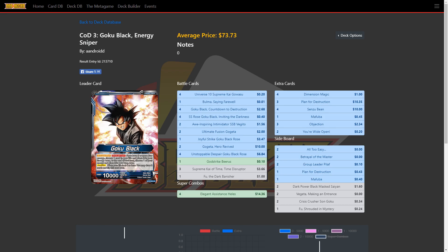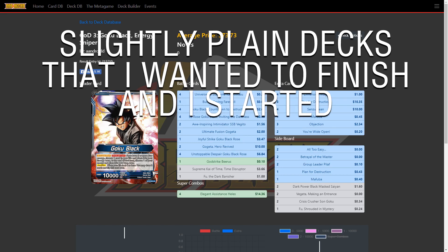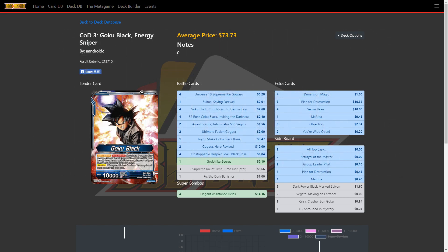We're back into another Dragon Ball Super card game video. This is the third of the slightly plain decks that I wanted to finish. This one features Goku Black. My goal for this deck is to basically get out the SR Goku Black Rosé either turn four or five and then win the game. I want to give a shout out to Adis outside of Chuck, who has not given up on Goku Black.